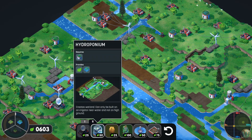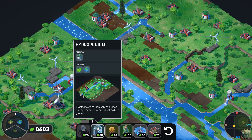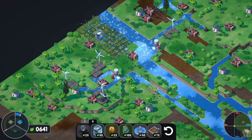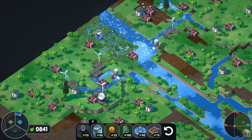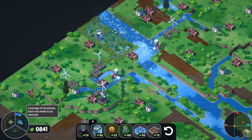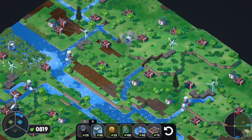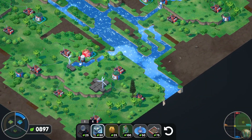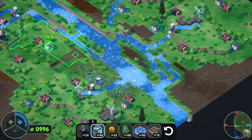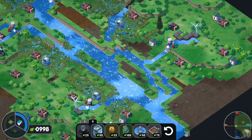The next piece is a hydroponium. We put it on top of one of the irrigators and it creates wetlands — it has to be kind of near a river and it converts the land around it. That gave us a little boost to the wetland section of the pie chart. We need to get all three biomes filled. So we need a little bit more wetland — let's place a couple more. And we're done with wetlands now.